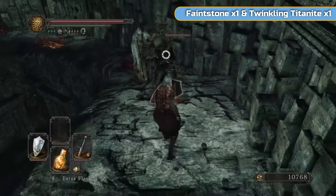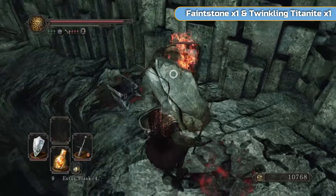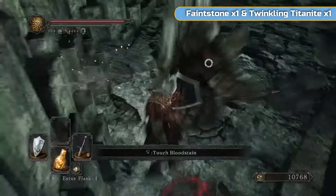All we need is the hex Twisted Barricade from up here. I'll also show you where there's some Twinkling Titanite and a Faint Stone from one of the lockstones. That's all we're going to be doing here. I'll show you where the boss is as well — if you want to do it, that's entirely up to you. You could get the extra souls, but it's not necessary.